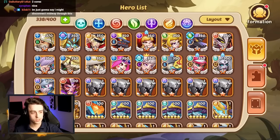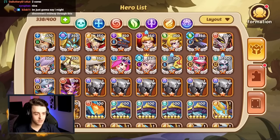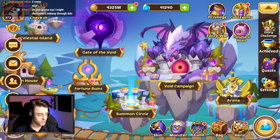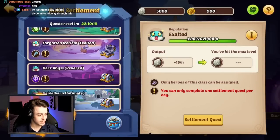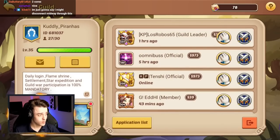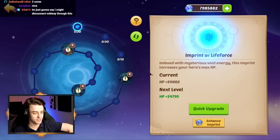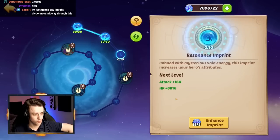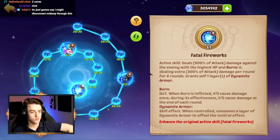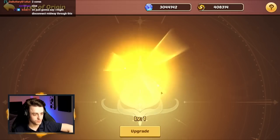There are lots of heroes we don't need on this account anymore — Russell, Penny, even a Waldeck. We could even get rid of Eloise if we wanted. Our friend has been struggling in the guild settlement against a Fortress opponent, so we're going to fix that. We go to this Penny and improve her all the way up — she is now Void 4. Now it's time to go into the Tree of Origin and start improving her there as well.